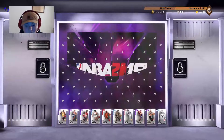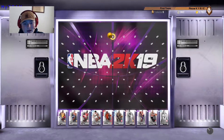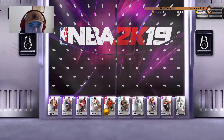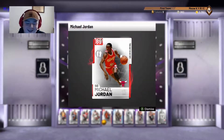So this is all we have for the cards and I really don't know what to pick, so I'm just going to drop it in the middle and see what we get. Hopefully it's something good — and we get Michael Jordan! I wanted George Mikan but I'll take a Michael Jordan.